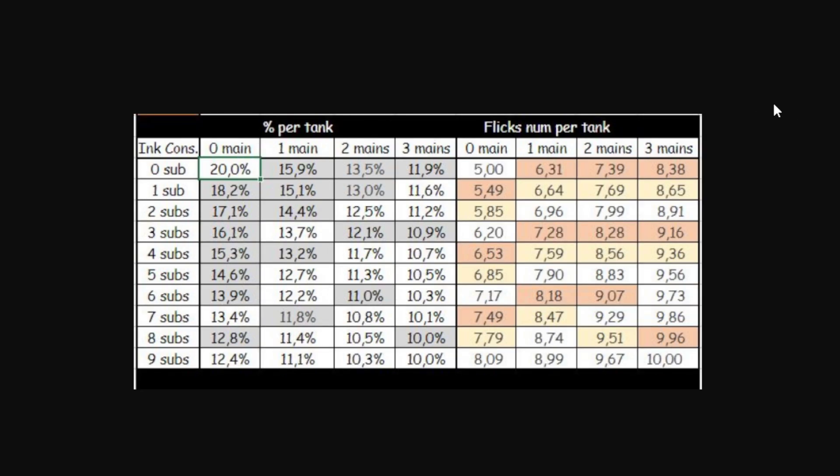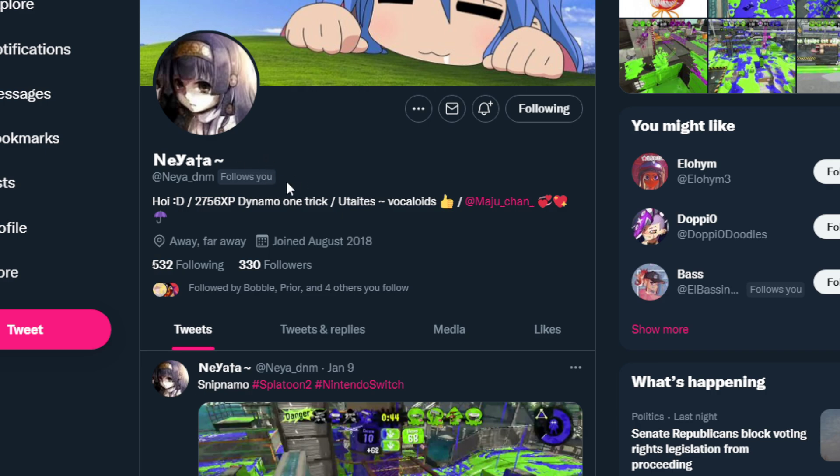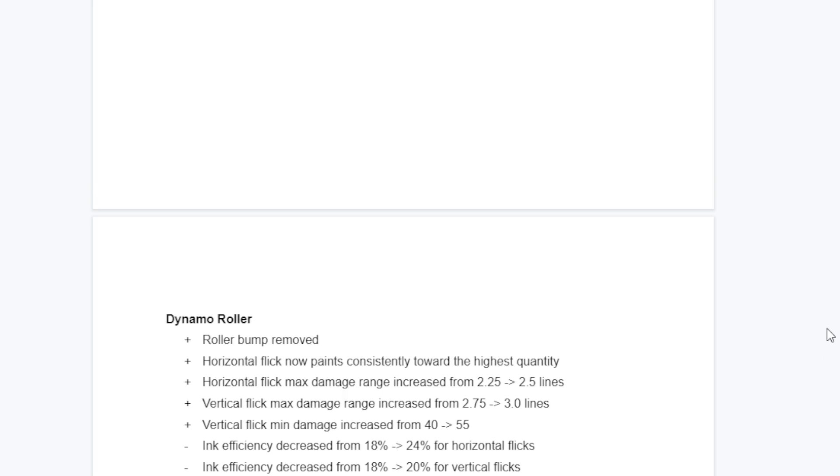For the vertical flick, around two mains gives seven vertical flicks, and you don't even need a full main to get six verticals. Around one pure would probably be most optimal, giving you six horizontal and seven vertical flicks. You would experiment because you want a certain amount of horizontal plus vertical. Thank you to Yada for helping with the Excel charts.